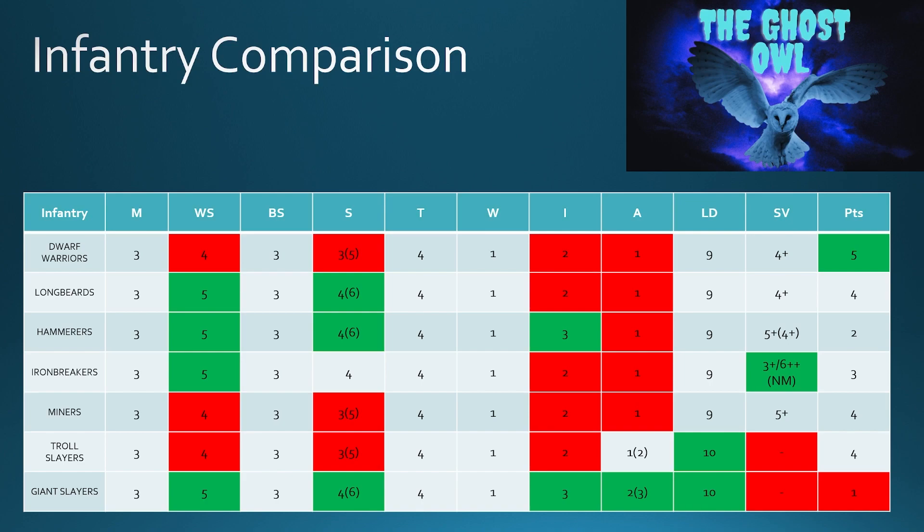I don't really see much value in the Miners. So if you look at Longbeards, Hammerers, and Iron Breakers — those are my go-to for melee infantry. For core melee infantry you can get the Longbeards, or you can use Quarrelers — and a Quarreler is essentially a Dwarf Warrior with a crossbow. A Longbeard is the same points cost per model as a Miner and the same as a Troll Slayer. You get extra Weapon Skill, extra Strength, same initiative, same attacks, and a better save. So Longbeards, definitely, over Miners and Troll Slayers.